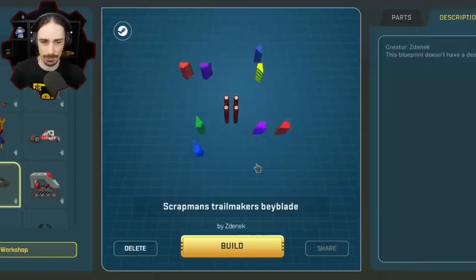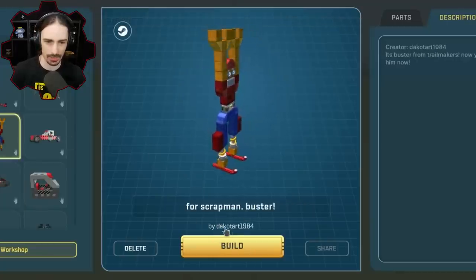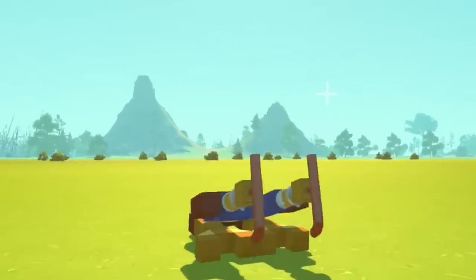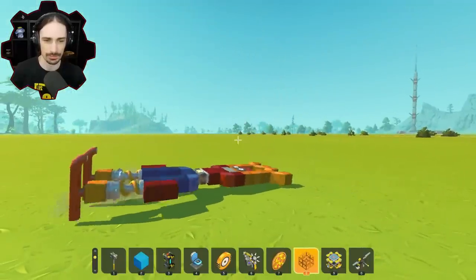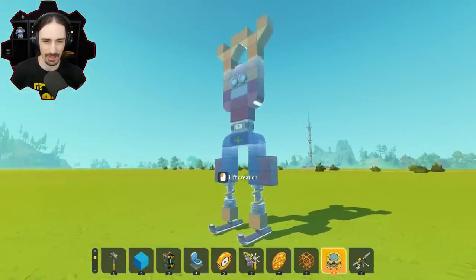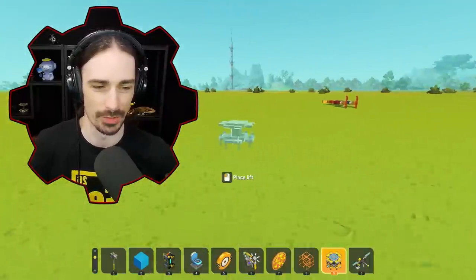I don't have the mods installed for the beyblade so I cannot spawn it in, unfortunately. Moving on to the Scrap Man Buster by Decotards 1984. Let's see what the switch does — is it gonna do a handspring or something? So athletic, Buster — you're just the most athletic and adventurous robot or test dummy there ever was. You do better in Trail Makers, Buster. We'll keep you over there.